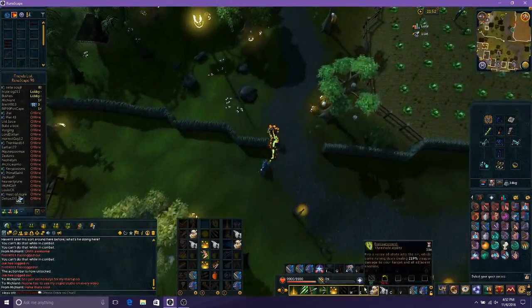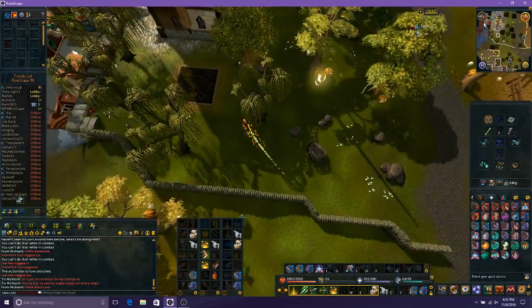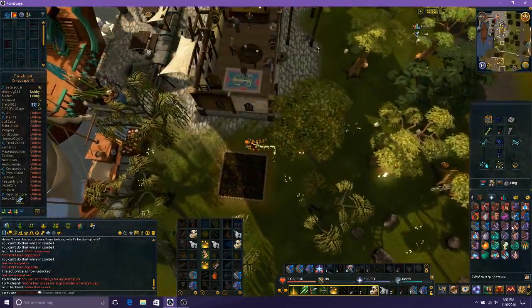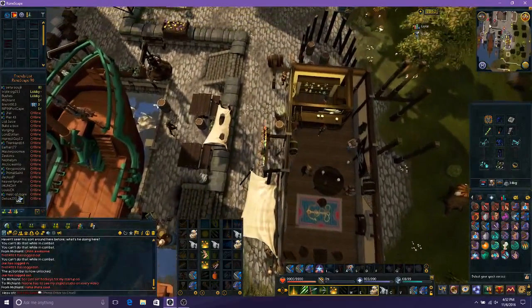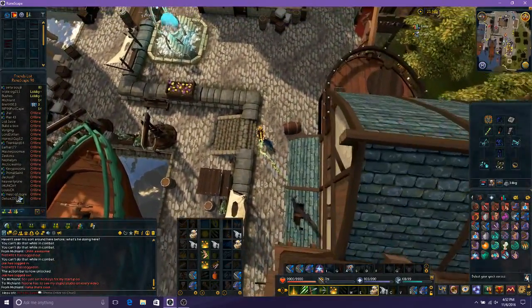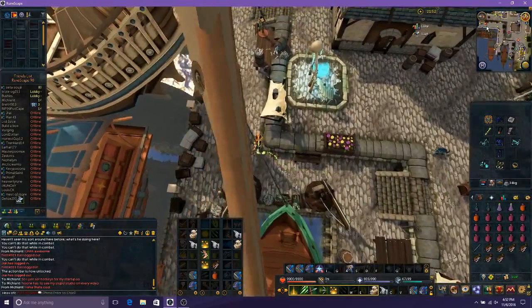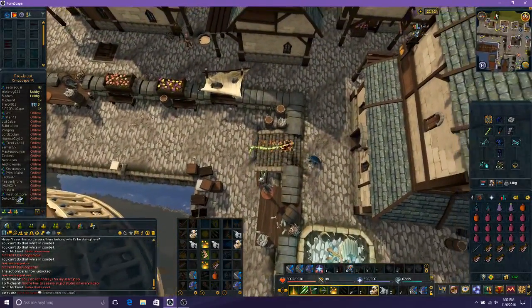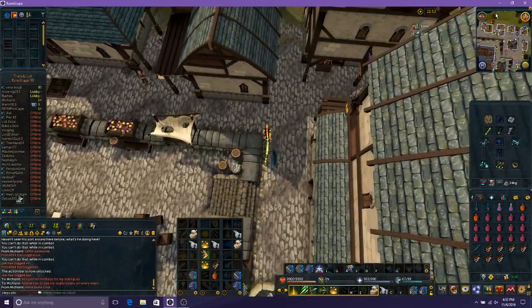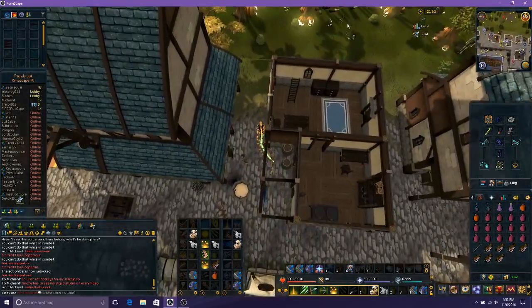Set up our Quick Prayers. I've got range reflect on and range damage. I almost forgot what I was running — I almost went to the test control island.